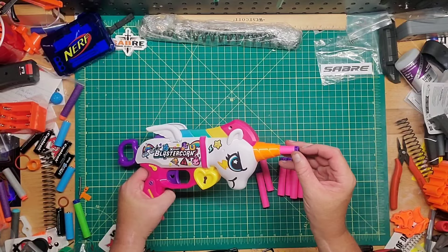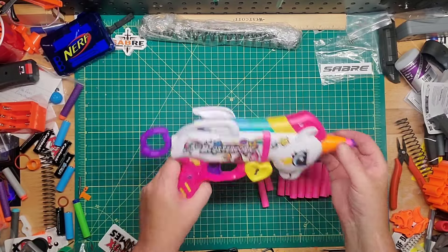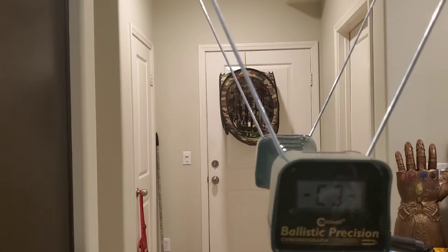I'll take some of these darts, put them over the chronograph, and see what we get. Here out the door with the Egg Blaster Corn from X-Shot — putting five darts over the chronograph. Readings: 78, 78, 87, 87 again, 88.